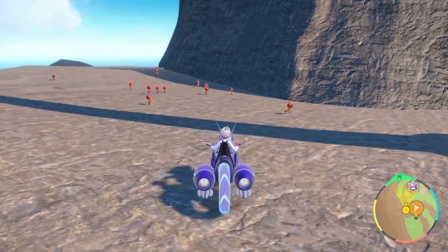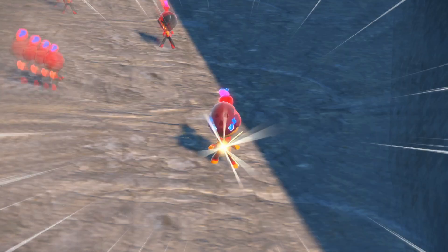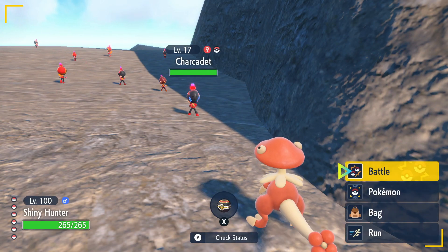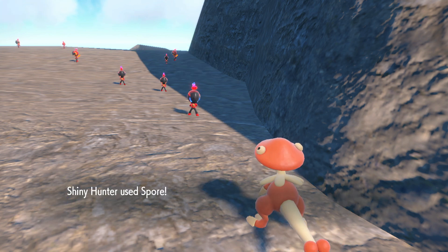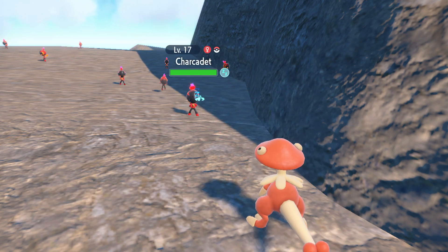I still think this is the most efficient shiny Charcadet method. They spawn facing towards you so you can see their eyes right away to see if they're shiny. You don't have to worry about their back facing towards you and having to ride around them to check their eyes. And the spawns are pretty efficient as well, getting 10 to 15 a wave — you can't really beat that.